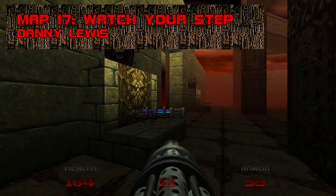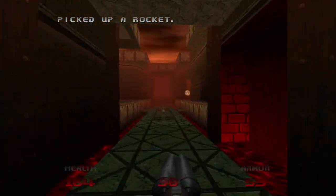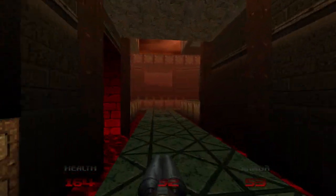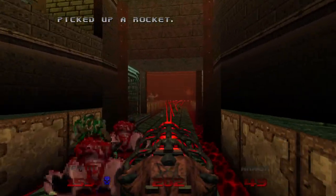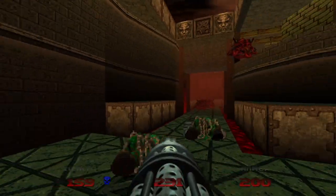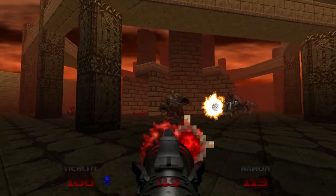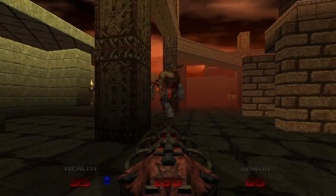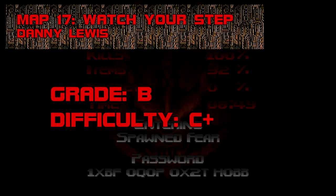Map 17: Watch Your Step. Sometimes simplicity is key. The best run of maps in Doom 64 starts here — a pair of foggy arenas that steadily fill with teleporting enemies. Disturbing the crosses on the floor summons a lot of foes, especially if you trigger several at once. After waves of hitscanners, imps, pinkies, hell knights, mancubi, and arachnetrons, a pair of cyberdemons will pop in. With enough cells and a pair of demon keys, unmaking them takes less than 30 seconds. Grade: B, Difficulty: C+.